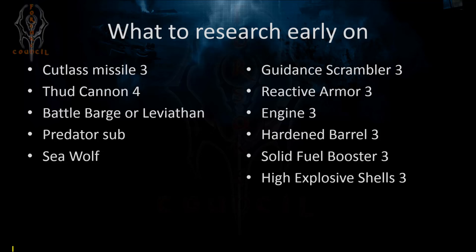From your Advanced Lab, a few specials you should focus on at this level: the Guidance Scrambler for better evade, Reactive Armor for penetrating defense meaning you're more resistant to incoming fire from missile weapons, Engine 3 for speed, Hardened Barrel which increases the range of cannon weapons only — don't use it with missiles. Solid Fuel Booster gives more range to your missiles only — don't use that with other weapon types. And High Explosive Shells Level 3, which increases the area of damage of your mortars or rockets when they hit.